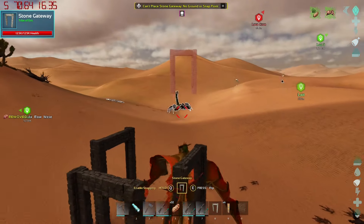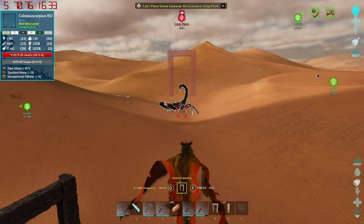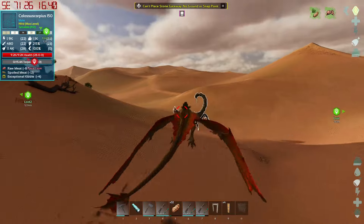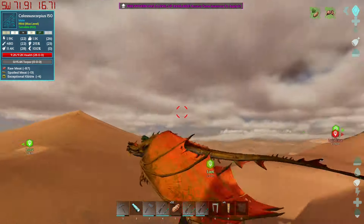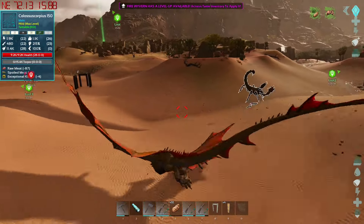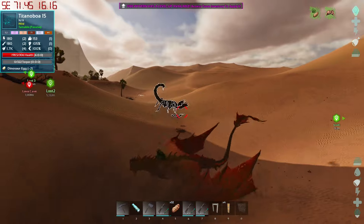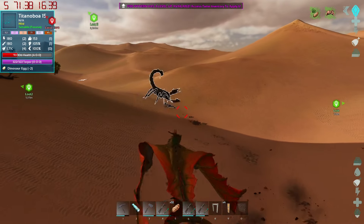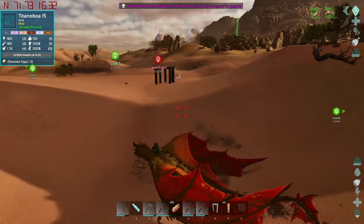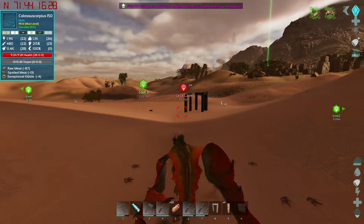Stats comparable to a rex — not bad. Why are you going after that guy when I'm right here? You can't pick one up with a wyvern; they have a really high drag weight. They can lift stuff comparable to a quetzal if I'm not mistaken. Come on, let's get this guy in the trap and get the show on the road.